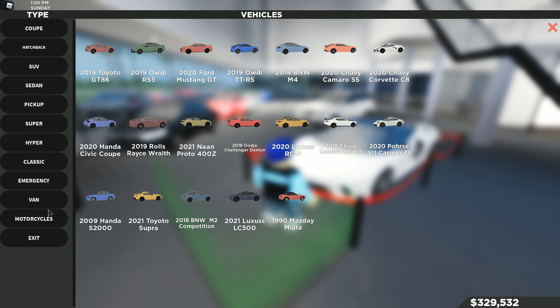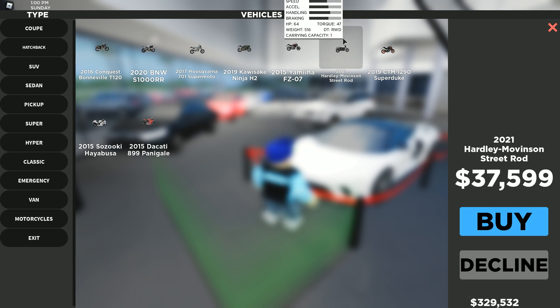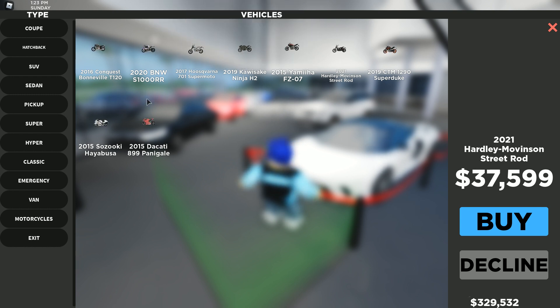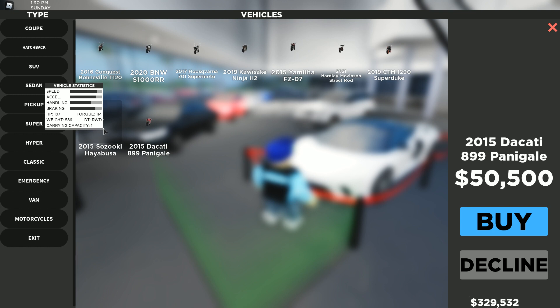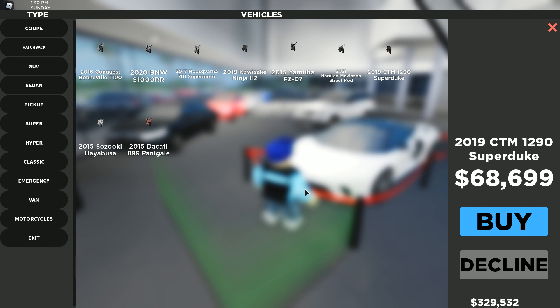Let's check out the four new motorcycles they added. They added the 2021 Harley Davidson for 37,000. They also added the 899, the Hyuba for 95,000, and the CTM — that one looks pretty cool, it has some green rims. Those are the four new motorcycles.